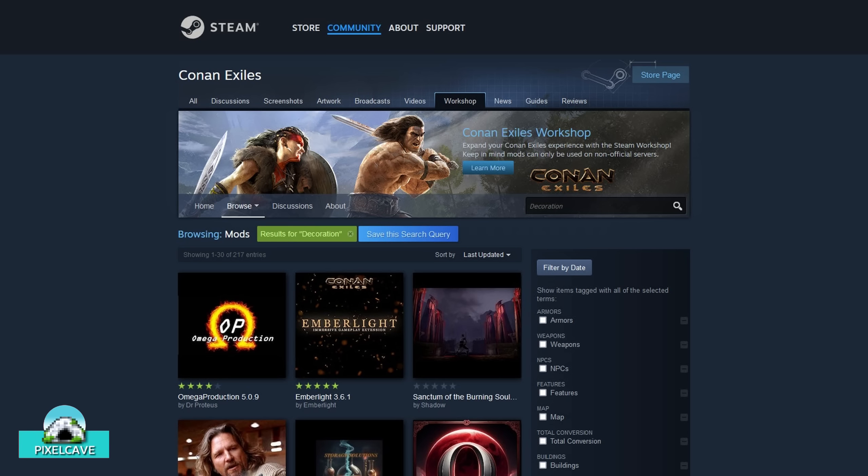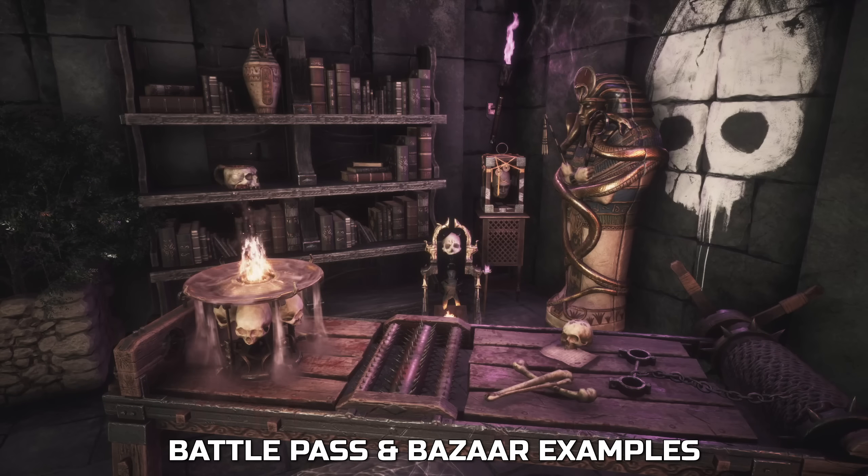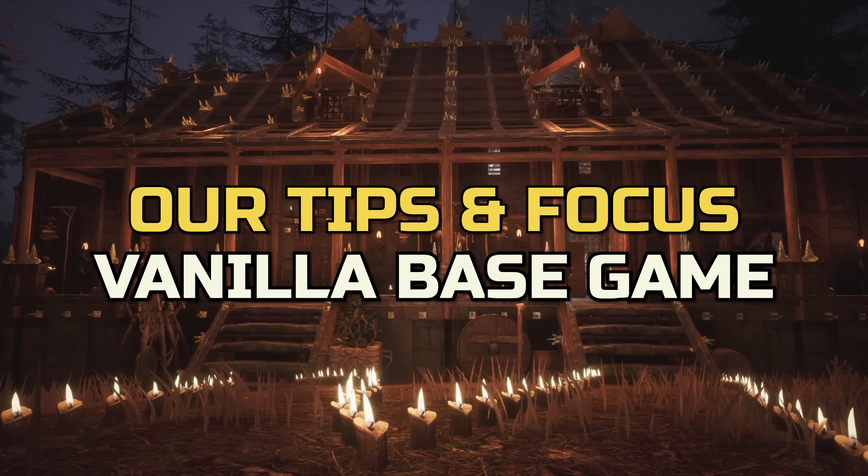There are of course a myriad of mods that provide amazing items, as well as some really cool battle pass and bazaar items. But not everyone can play with mods, might have missed battle passes before they disappeared forever, or simply doesn't have the cash to spend on bazaar items. So these tips are purely for the vanilla base game — no mods or purchases required.